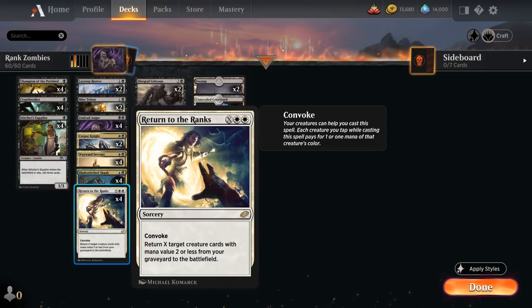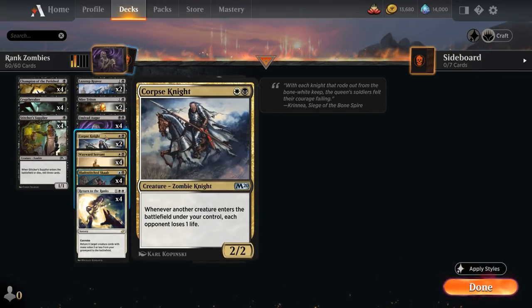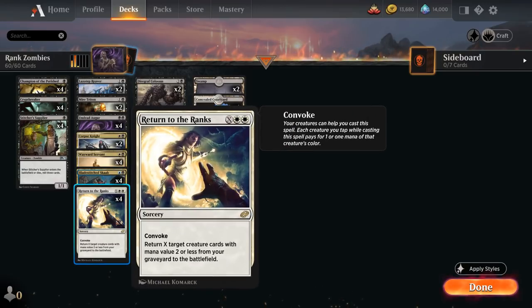Return to the Ranks is also a way to potentially win the game on the spot, as we have four copies of Wayward Servant, a two-mana 2/2 zombie that says whenever another zombie enters the battlefield under our control, each opponent loses one life and we gain one life. We also have two copies of Corpse Knight, which is very similar except it doesn't gain us any life. So if we get back multiple copies of Servant and Corpse Knight, we can potentially just drain the opponent to death thanks to Return to the Ranks.